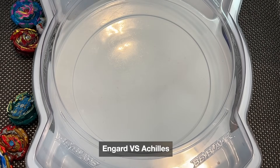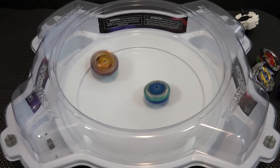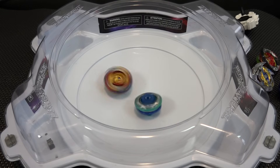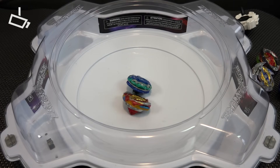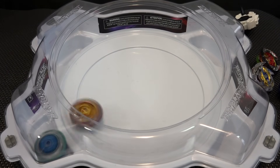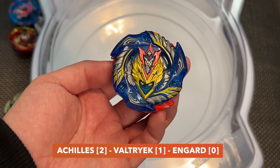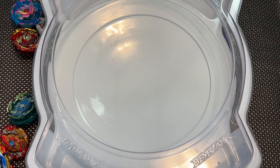Final matchup of wave one: Engard versus Achilles. There was a little hop attack, and Engard burst. Achilles won by just a little bit, and then takes the next round too. Achilles takes it! So wave one summary: Engard lost twice, Valtryek went one-one, and Chozy Achilles gets to move on. That is the superior bay for wave one of Pro Series.